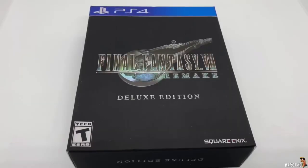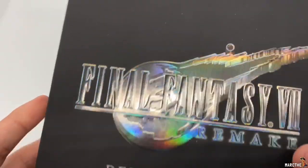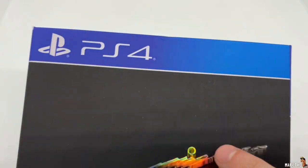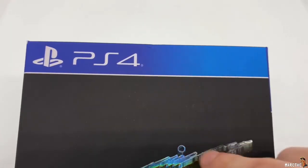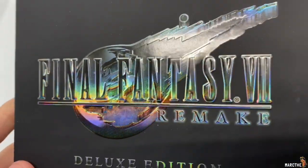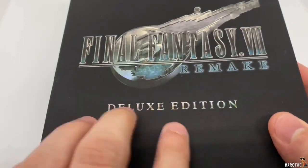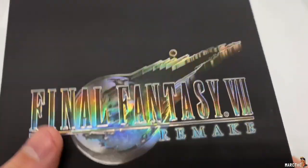Alright, now that I got the wrapping out of the way, let's go ahead and check this out. Look at that design — Square Enix is just on it. I was wondering what these little spots were when they're wrapping it up. Look at that. Deluxe Edition. It has that texture, like that grippy texture — I don't know what that's called.